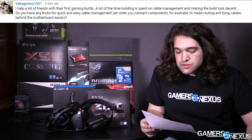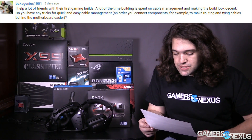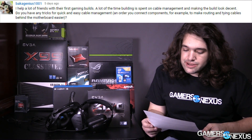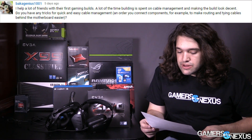This next question is pretty long — kind of a two-part question. It is by BakaGenius1001, who says: I help a lot of friends with their first gaming builds. A lot of the time building is spent on cable management and making the build look decent. Do you have any tricks for quick and easy cable management? For example, in what order do you connect components to make routing and tying cables behind the motherboard easier? We do have a video on this — it's a bit outdated and I've changed my technique substantially since then, so it's still worth seeing, but we've definitely changed a lot since producing that video.